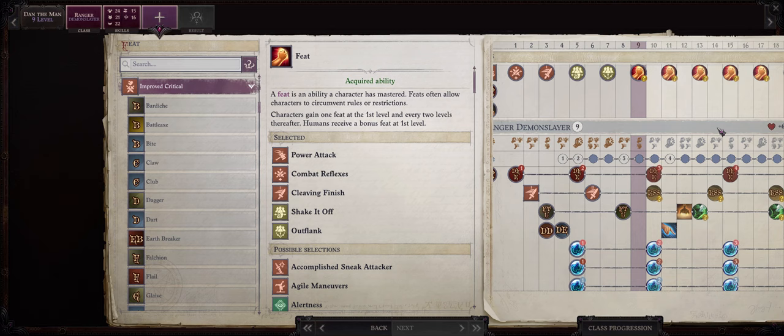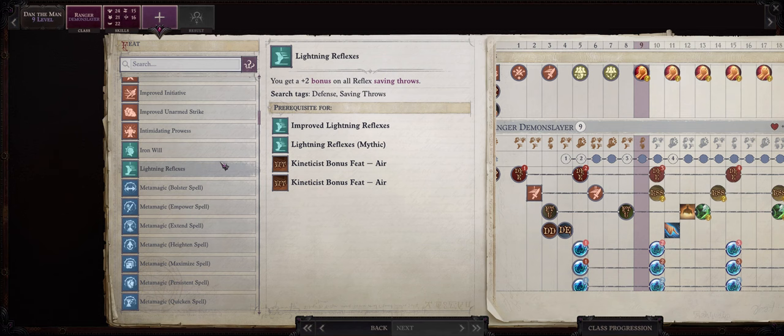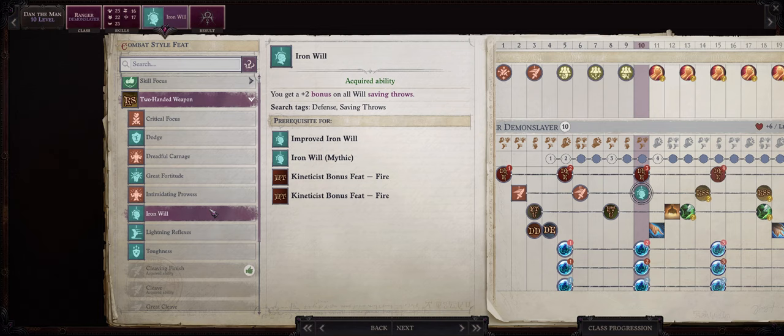For level 9 be sure to go with Seize the Moment to complete our attack of opportunity feat line. I'm not picking Improved Critical early on because we are soon getting the demon forms and they have all sorts of different weapons — it can be really hard to specialize in just one of them until we get the Baler and Marilith later on, which only wield long swords. For another combat style feat at level 10 I would go with either Iron Will for higher Will saving throws, as we have low Will as a ranger, or Toughness for more hit points.